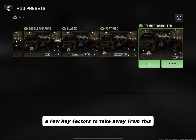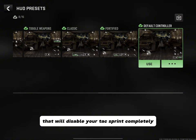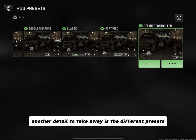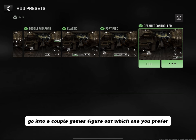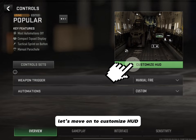A few key factors to take away: the Auto Sprint Lock — I'd have to get fact-checked, but I believe that disables your tactical sprint completely so you won't even be able to see it in the customized HUD. Another detail: the buttons are going to be displayed differently in each preset, so choose one, play a couple games, figure out which you prefer, then start customizing your HUD.